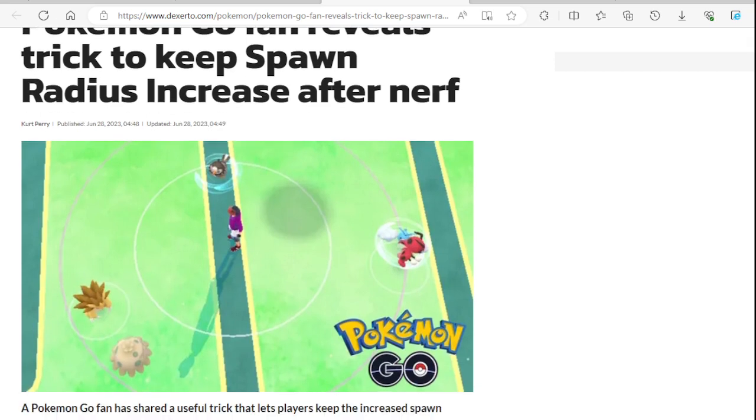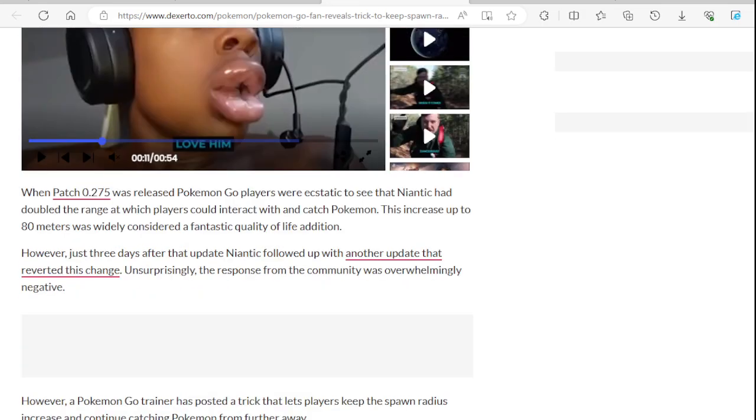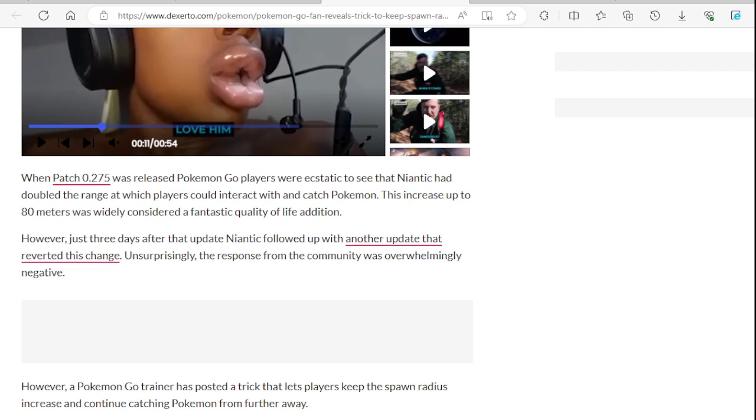Alright, let's dive right in. A Pokemon Go fan has shared a useful trick that lets players keep the increased spawn radius present in patch 0.275 on both Android and iOS. When patch 0.275 was released, Pokemon Go players were ecstatic to see that Niantic had doubled the range at which players could interact with and catch Pokemon. This increase up to 80 meters was widely considered a fantastic quality-of-life addition.